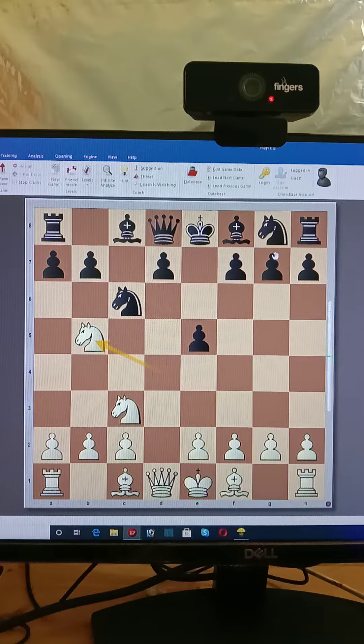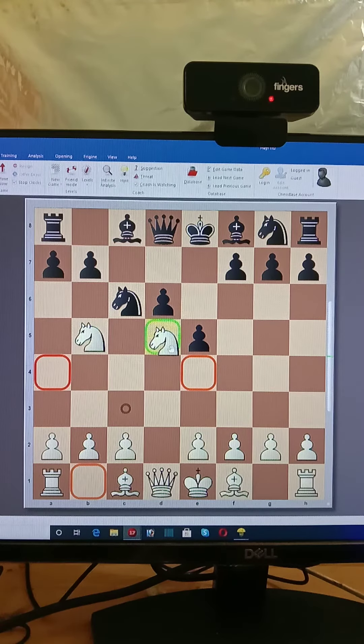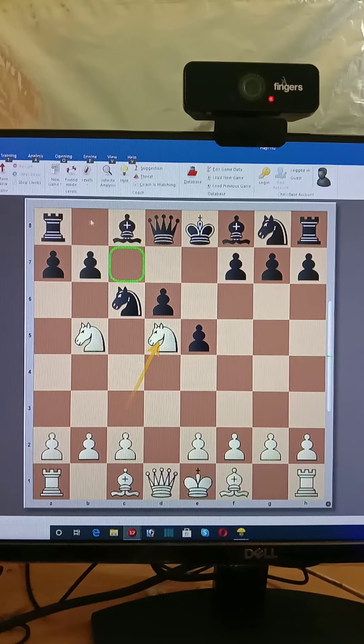So in this position, black thinks we should stop the knight like this. But this is a mistake move. You can play Knight d5 and finally you get your c7 square — you do your fork and gain so many advantages.